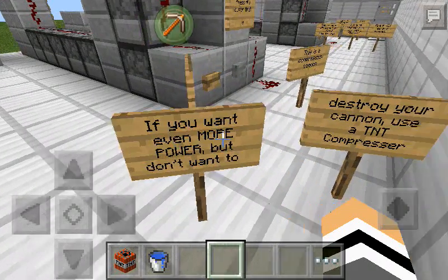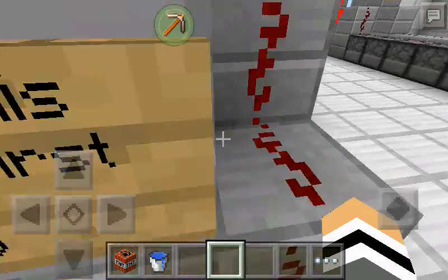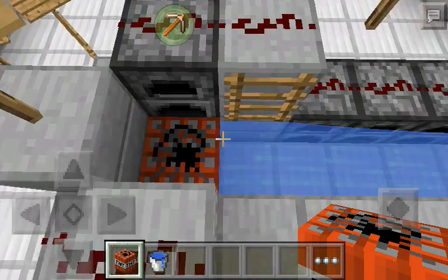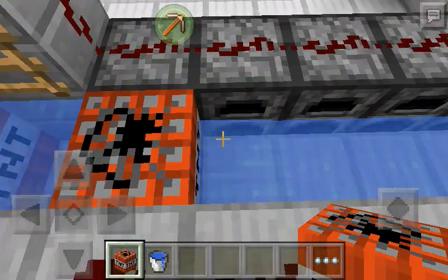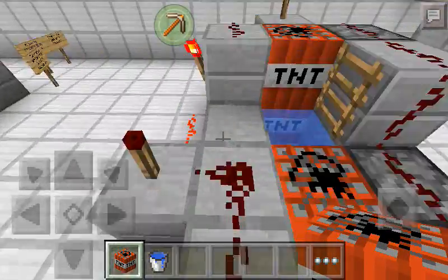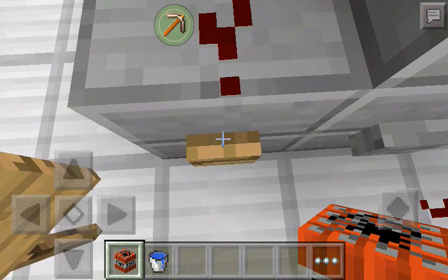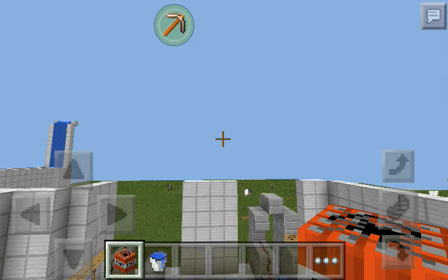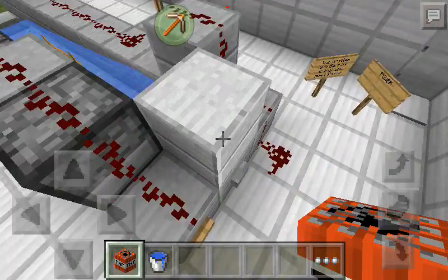If I have even more power but don't want to destroy the cannon, use a TNT compressor. This is a compression cannon. This is fancy. Only put it on the furnace. I didn't test this out though, I only tested out a few — which is the last part I think. Let's try this — press 1 and press 1. Oh my god, that flies so far! These TNT cannons are awesome.